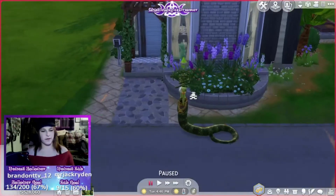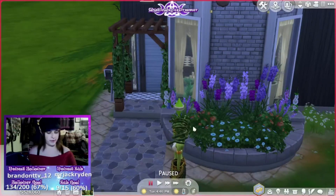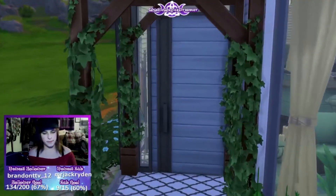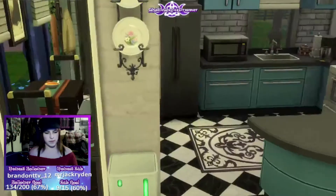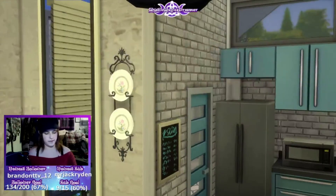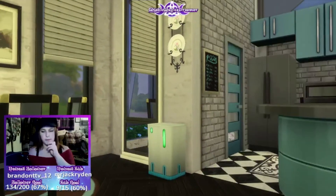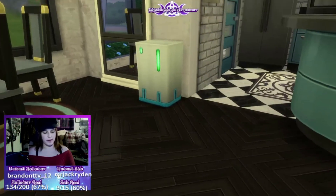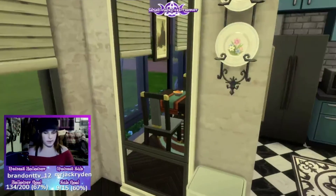They're using the alien mailbox — I think that's what it is. Okay, so there is a front door here. This is definitely a modern build and it's really nice. They're going for black, gold, teal, blue, gray, and white as the color scheme. They've got that fancy trash can, decorative plates, and what I think is a mirror.